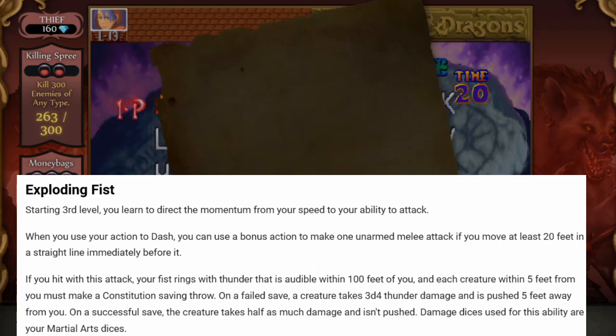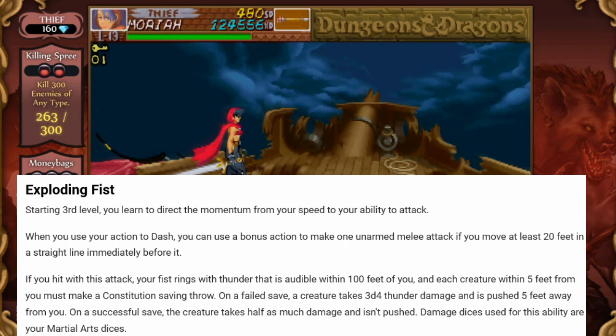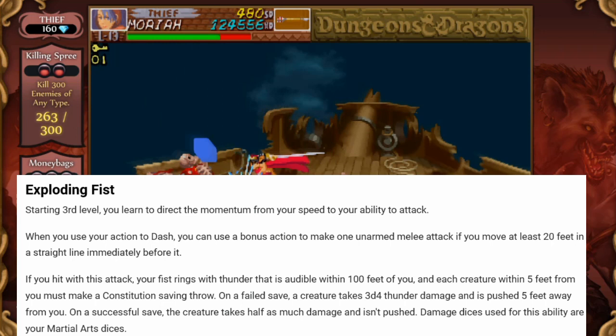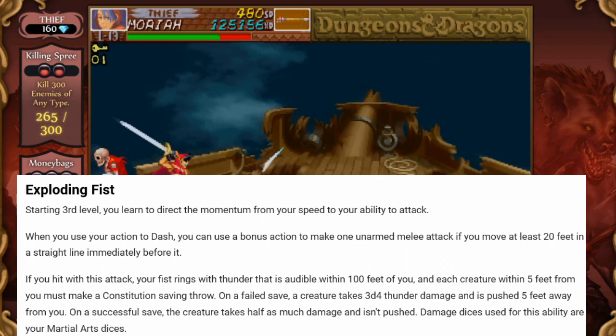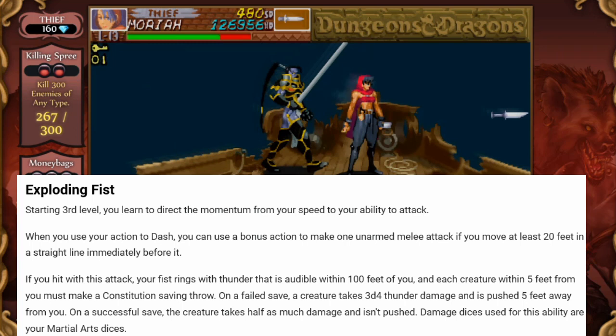At third level, you get Exploding Fist. You learn to direct the momentum from your speed to your ability to attack. When you use your action to dash, you can use a bonus action to make one unarmed melee attack if you move at least 20 feet in a straight line immediately before it. If you hit with this attack, your fist rings with thunder that is audible within 100 feet of you, and each creature within 5 feet of you must make a constitution saving throw. On a failed save, a creature takes 3d4 thunder damage and is pushed 5 feet away from you. On a successful save, the creature takes half as much damage and isn't pushed. Damage dice used for this ability are your martial arts dice.